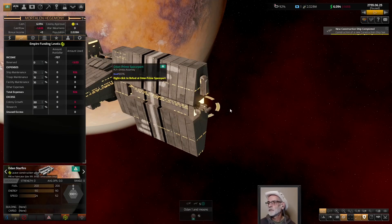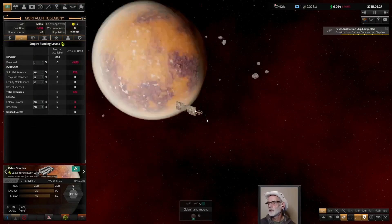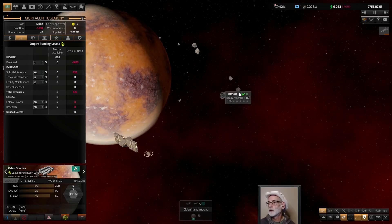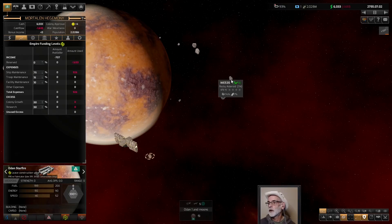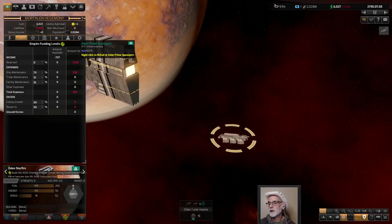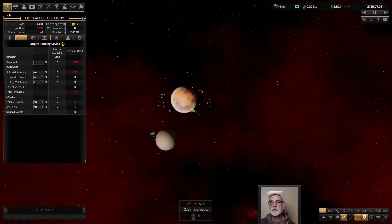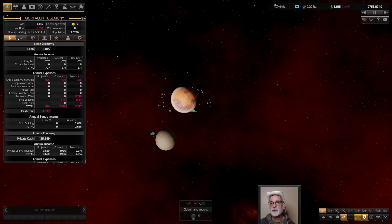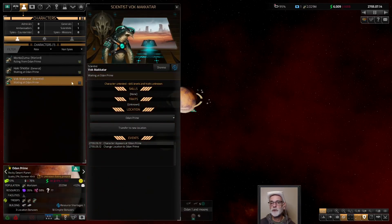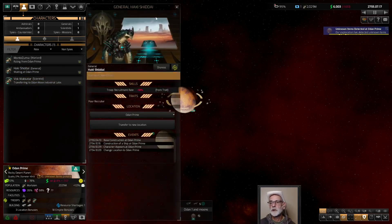We have a construction ship done. Perfect, out he comes. Okay, I'm going to get him to build. Build right on that - that'll be fine, off you go. He's going to turn around, go back in, get some materials, and off he goes. And we should be able to place our scientist. So one lab - all you need is one lab up and running. Scientist, go to that lab. To the moon with you.